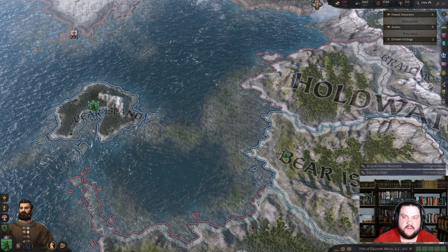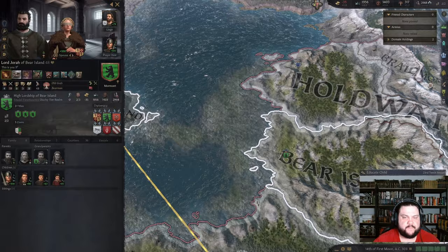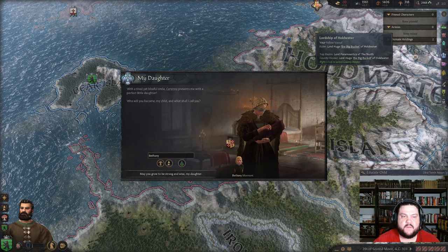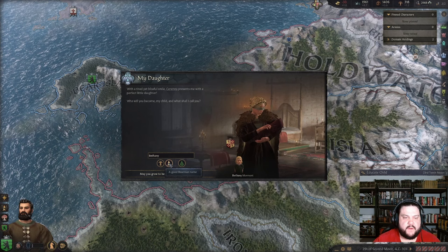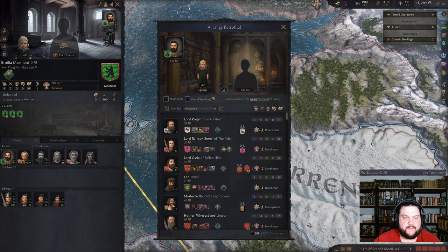He's betrothed and my wife is pregnant so hopefully we get another kid. Look at my captain Jelaine — who is doing stuff in my court? Watching Andrew play, Isla tried to push — a tuna brawl broke out. Wrathful, forgiving, or fickle — he can be wrathful. My daughter — present me with a perfect little daughter, let's name her Amelia. I never know whether to find a spouse for them right away.